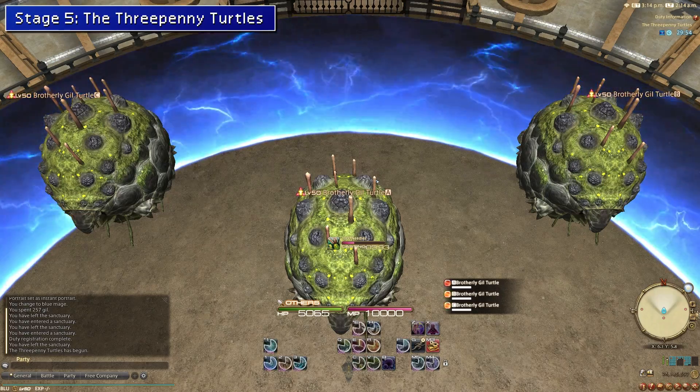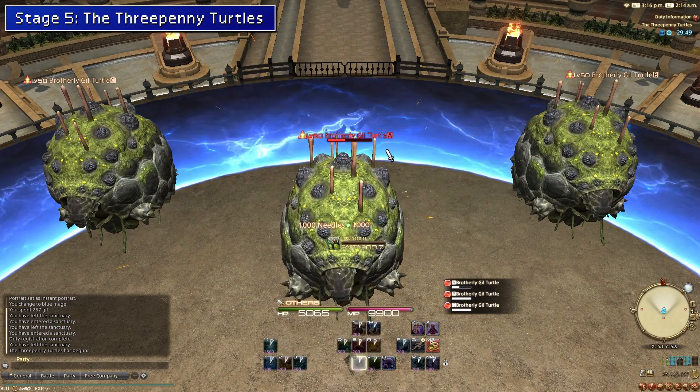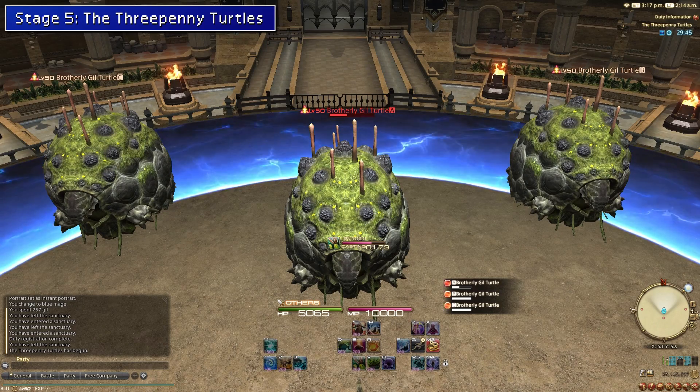For stage five, you're supposed to use an instakill spell to KO the enemies because they take almost no damage due to their buffs. Thankfully, 1000 Needles doesn't care about their buffs, so just spam it until you complete the stage.